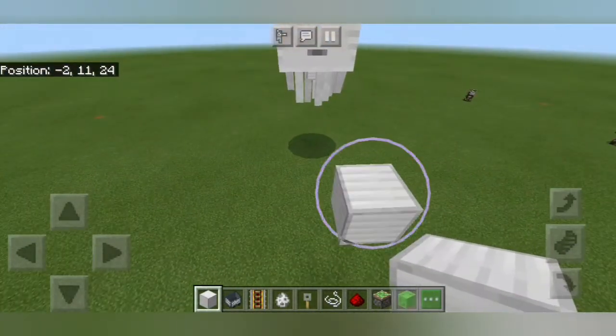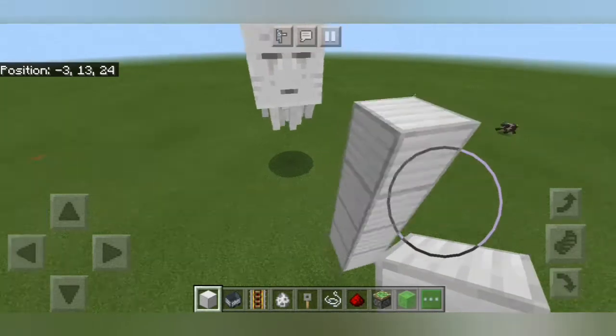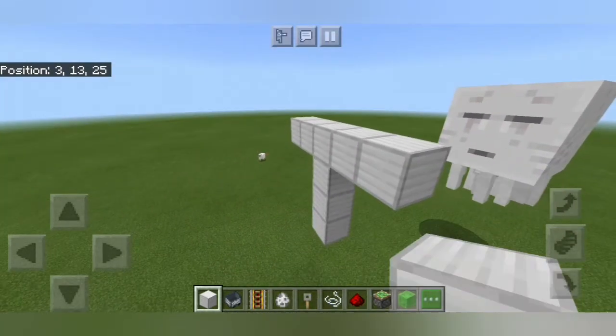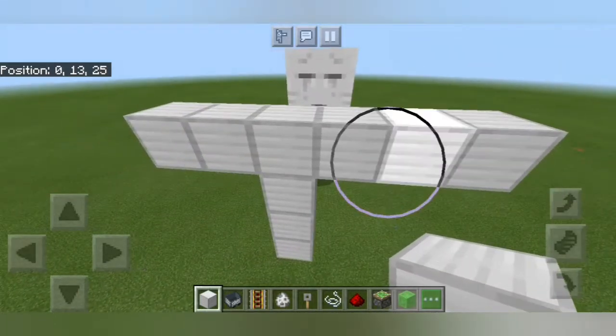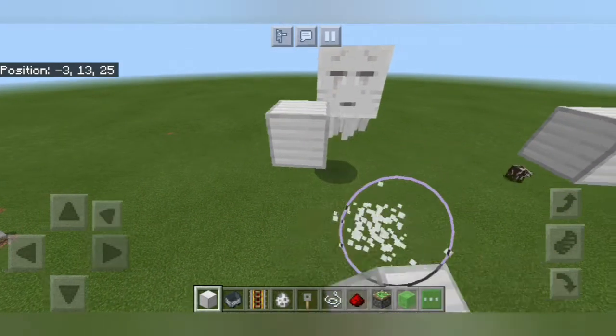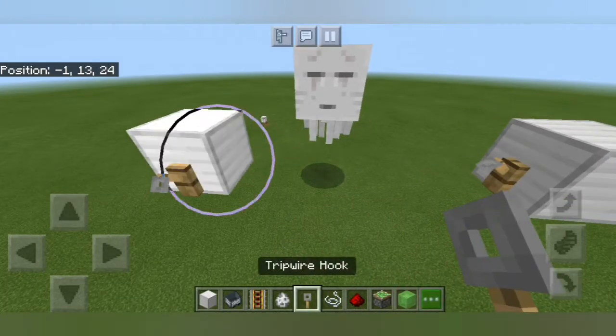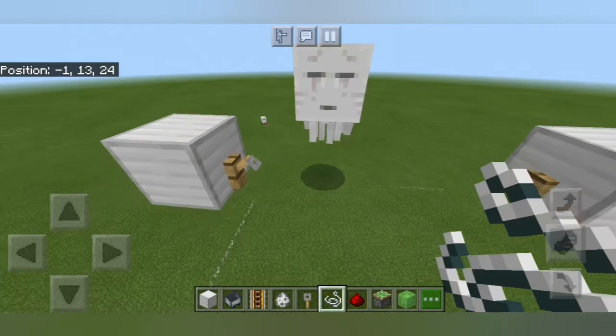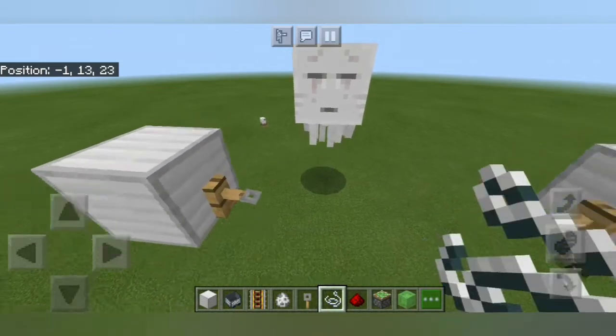Then we're going to count up by 3, move 2 blocks over in this direction, and 3 blocks over in this direction. Then we're going to break all the blocks in the middle and this bottom block down here as well. We can then place our tripwire hooks — not on the side like that, like this — and fill in the string right there.